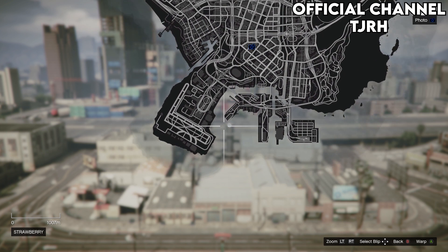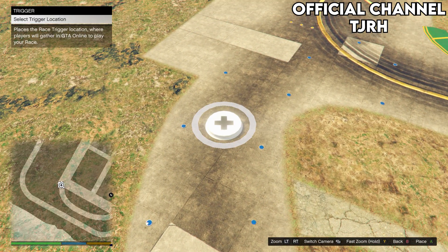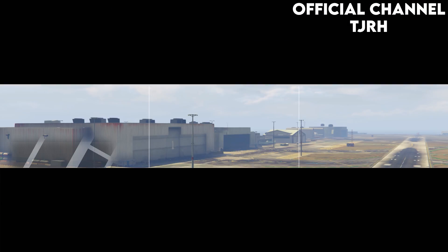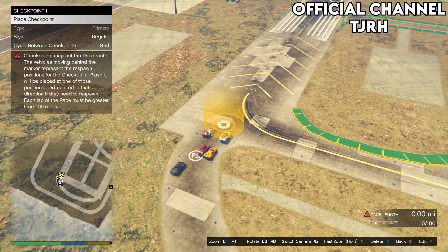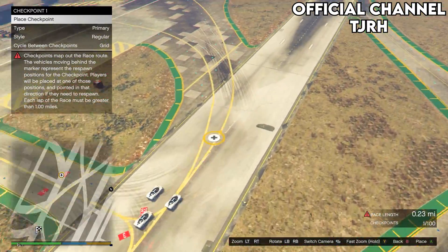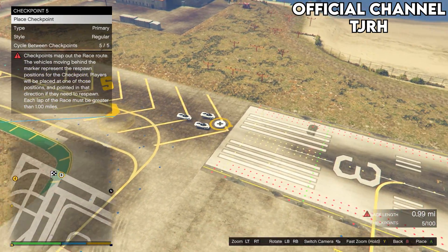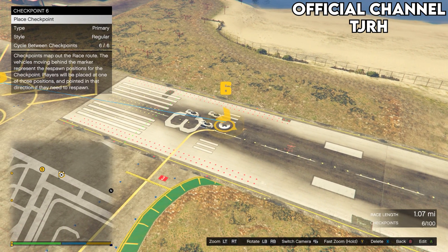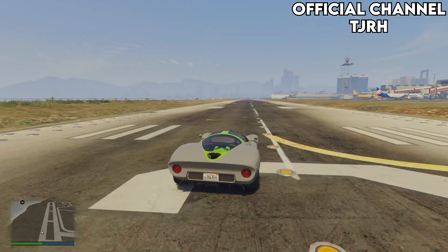Once you've done that, open your map and warp over to the airport. Place a trigger anywhere — it doesn't really matter — then take a photo of anything for the lobby camera. Now place checkpoints until the race is at least one mile long, as if it isn't it will not allow you to test it. Once you've done that, test the race. Once you've finished, you should get an alert — accept it.